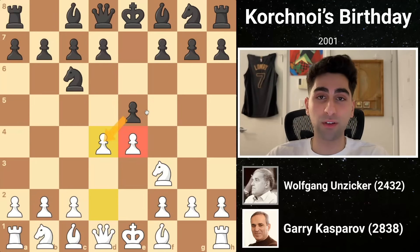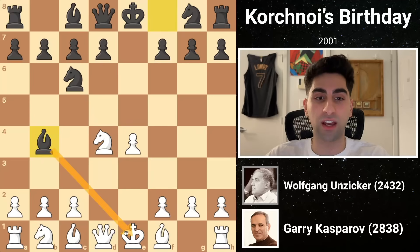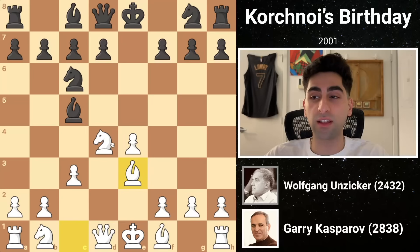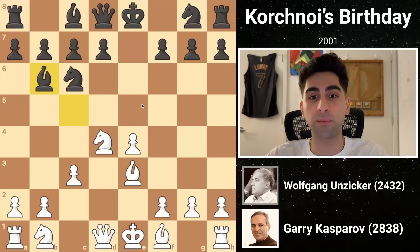Black doesn't really have a good way to maintain the tension, so he captures, and the knight recaptures centralizing. Black capturing again would allow white to activate the queen, so he instead moves the bishop to b4 with check. White blocks with c3, and the bishop drops to c5, adding an attacker to the knight. Kasparov slyly moves his bishop to e3, threatening to take the knight on c6 with an attack on the queen, and a discovered attack on the bishop. So black retreats the bishop to safety on b6.